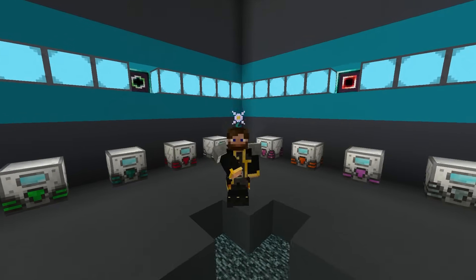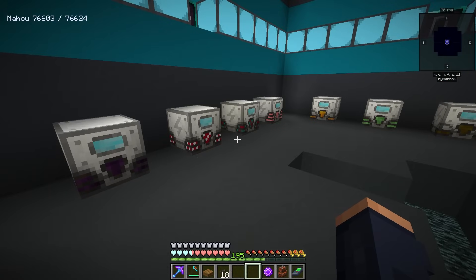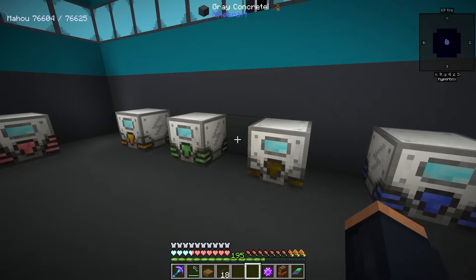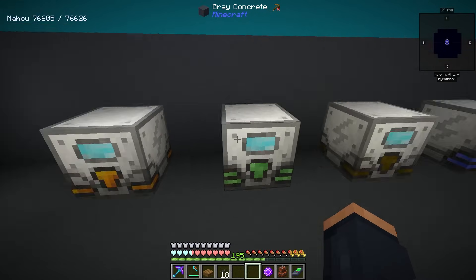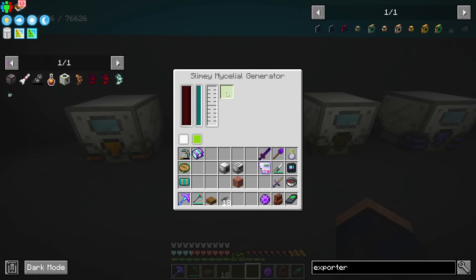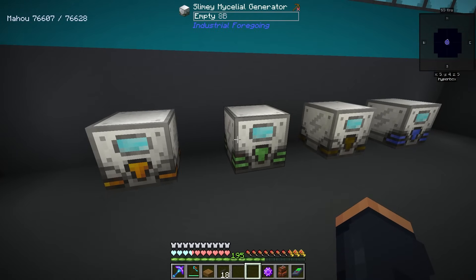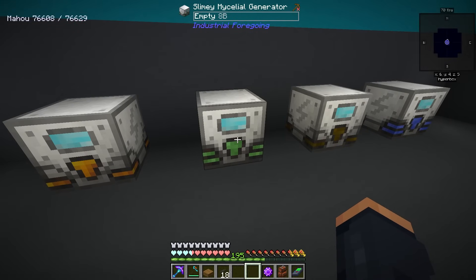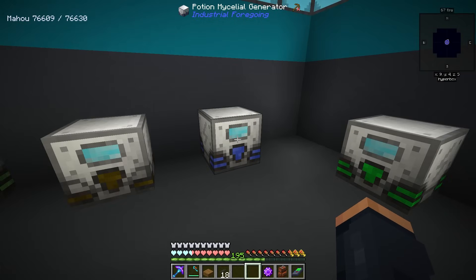I have all of my generators placed in here — all 16 of them. I'm going to go over the ones that are a little more complicated to set up, because the majority of them you simply need to provide with the ingredient they need. For example, this one needs milk and also an item, which can be easily done with a tank just feeding it the milk, and then using an exporter to send the item into it. There are a couple that are more complicated than just that.